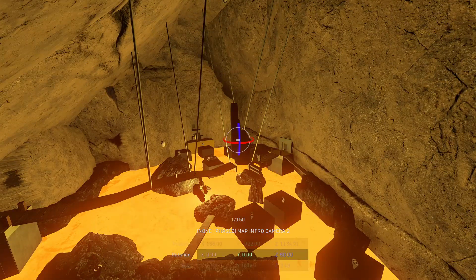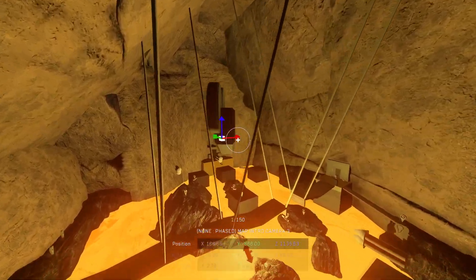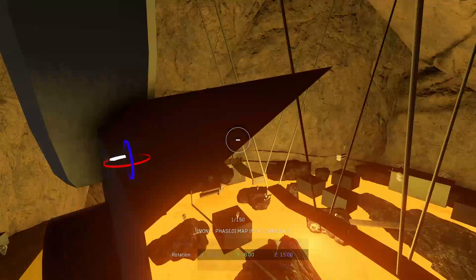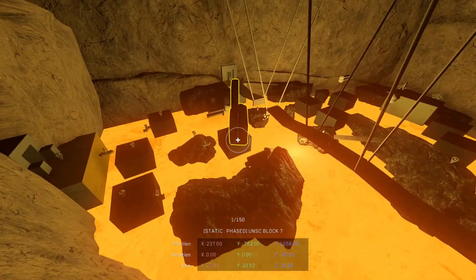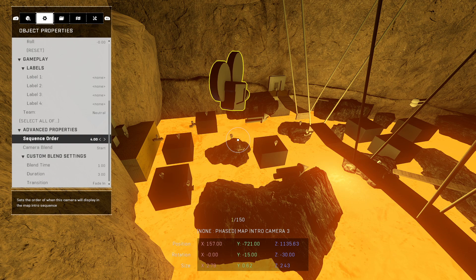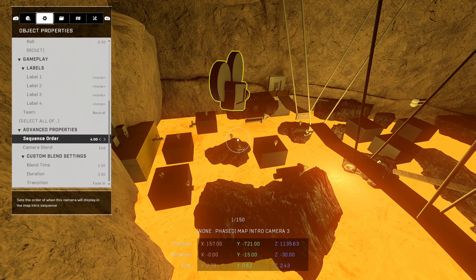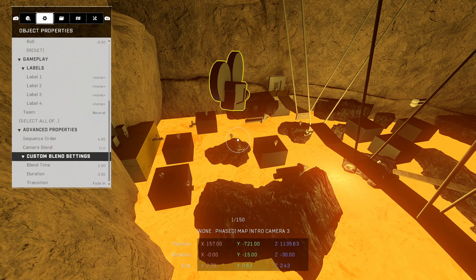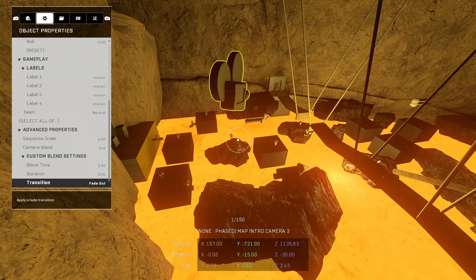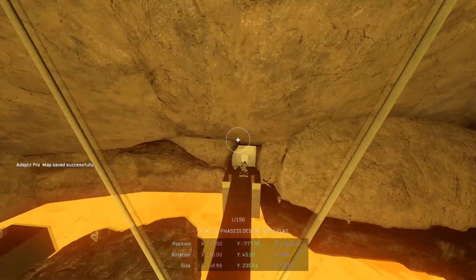Turn this camera down a little bit, then duplicate it and move it over. Now go in and change the settings: Sequential Order making sure it's number four, and Camera Blend make sure it says End. So one and two are Start/End, and three and four are Start/End — and five, six, seven, eight and so on follow the same pattern. Blend Time same stuff, and make sure it says Fade Out.